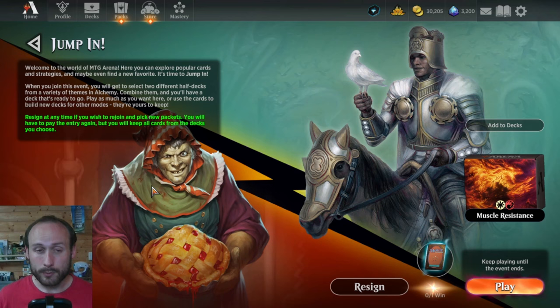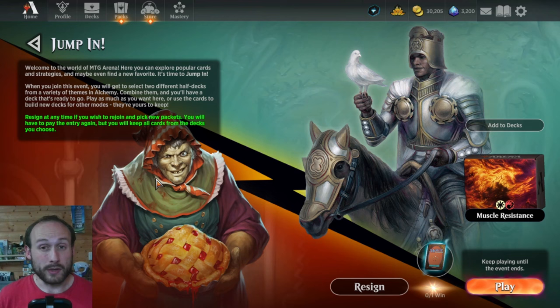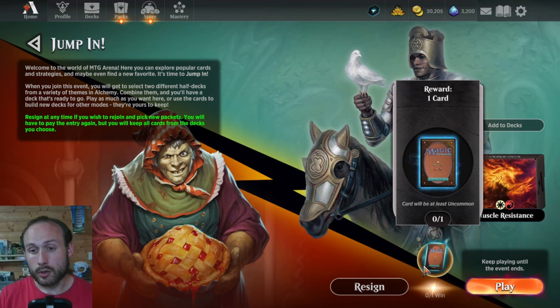If you specifically want to build your Eldraine collection, it's much better to buy an Eldraine pack than to enter Jump In, because Jump In might get you zero Eldraine cards. But if you want to build a general Standard collection and there are older sets with cards you're missing — like Stoke the Flames, Valderis Thrill Seeker, or Guardian of New Benalia — Jump In could be useful. If you have Jump In tokens, use them since they aren't good for anything else. You can enter, try to win the uncommon reward, or just resign and re-enter to pick different packs.